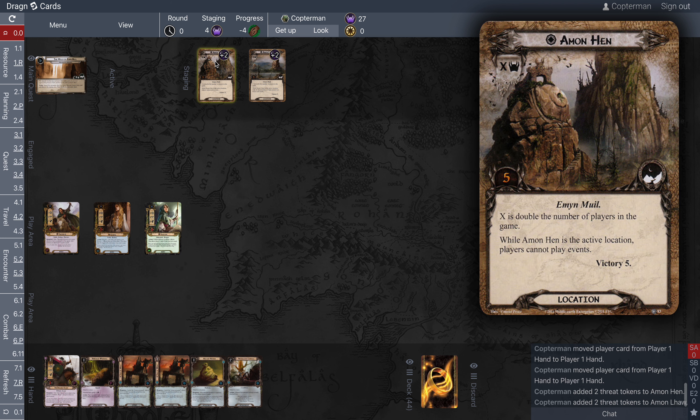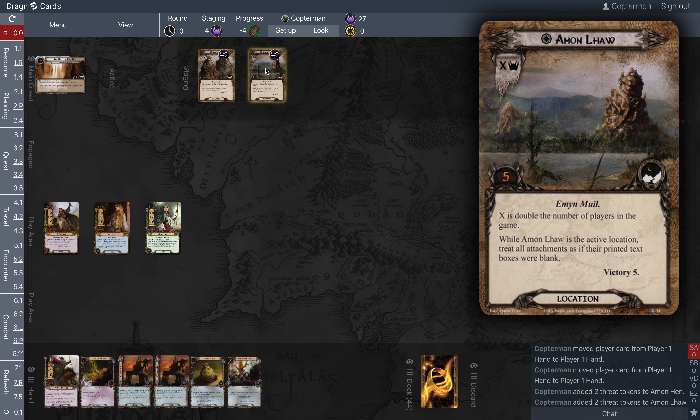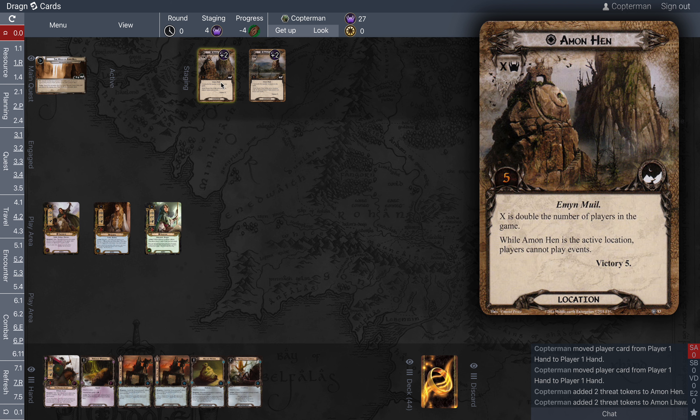Both of them are contributing threat to the staging area. Their threat is X, which is double the number of players in the game. They both have really nasty effects. When Amon Hinn is the active location, players cannot play events. And Amon Law says when it's the active location, treat all attachments as if their printed text boxes were blank. So I'm never going to travel to these.